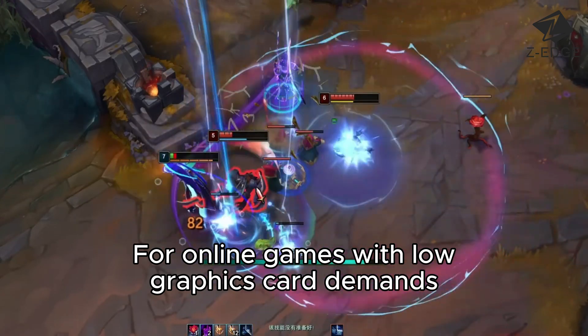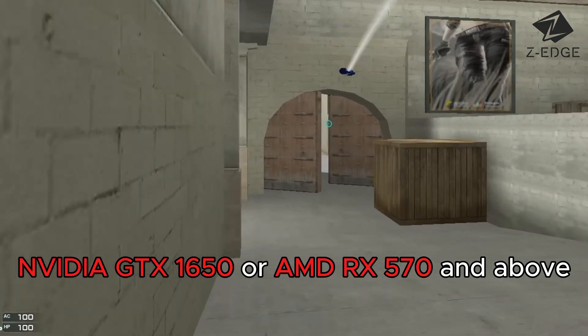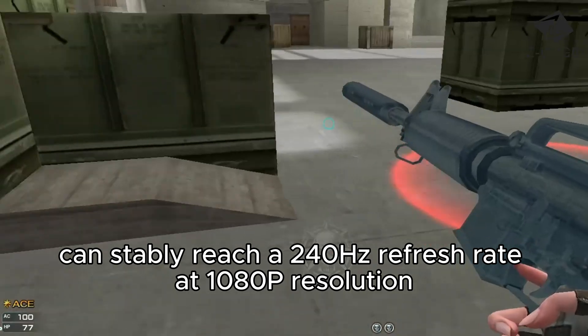For online games with low graphics card demands, like League of Legends and Crossfire, graphics cards such as the NVIDIA GTX 1650 or AMD RX 570 and above can stably reach a 240Hz refresh rate at 1080p resolution.